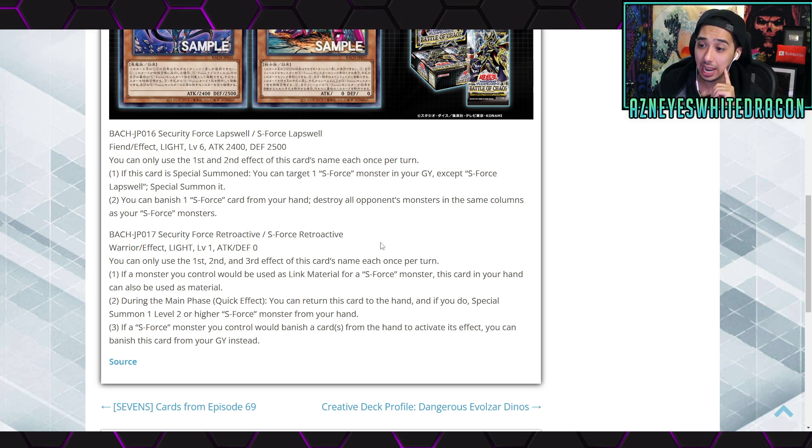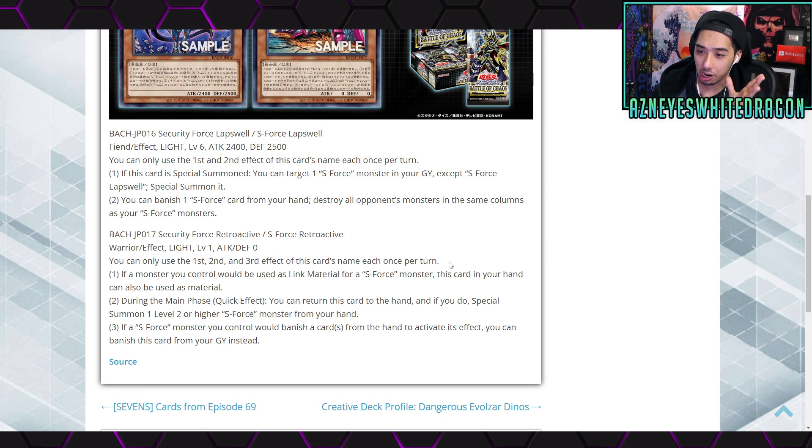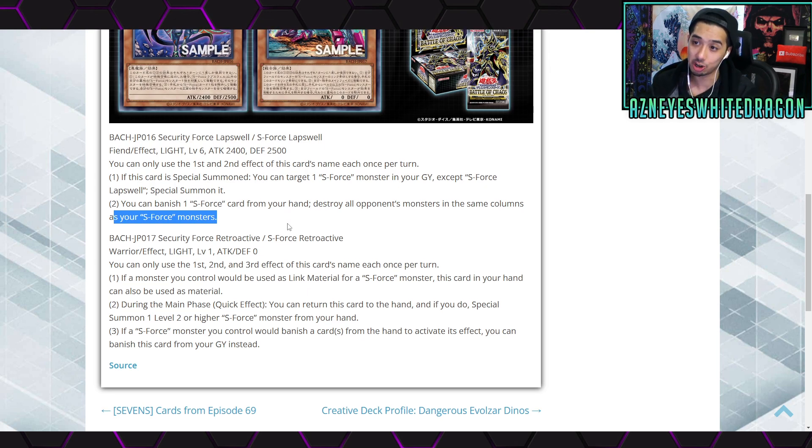Next up we have another new support card called S-Force Retroactive, a Level 1 Light Warrior effect monster with zero attack and zero defense — it almost reminds me of RC for any Transformers fans. It has three once-per-turn effects. First: if a monster you control would be used as link material for an S-Force monster, this card in your hand can also be used as material. Second: during the main phase as a quick effect, you can return this card to the hand and special summon one Level 2 or higher S-Force monster — so you can summon Lapse Wall and then Lapse Wall can resummon another card, which is pretty good. Third: if an S-Force monster you control would banish a card from the hand to activate its effect, you can banish this card from your graveyard instead. These two cards synergize quite well with each other.